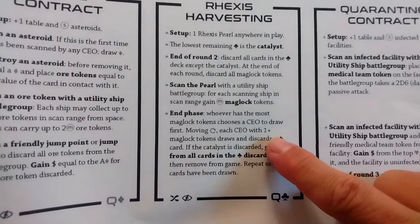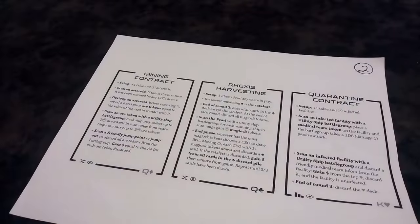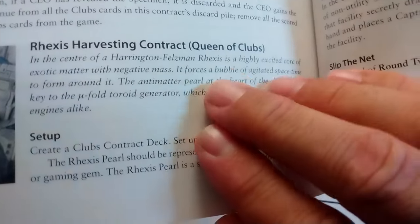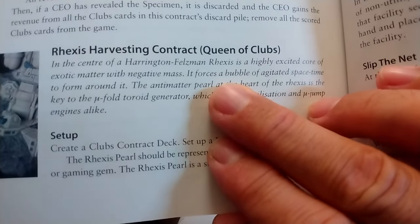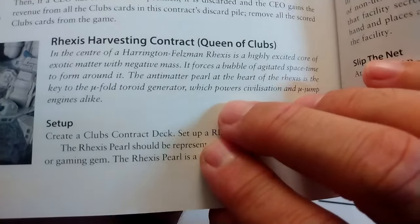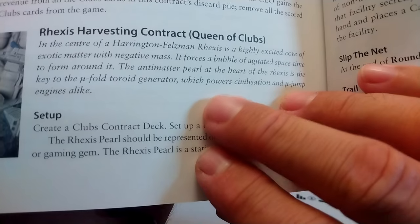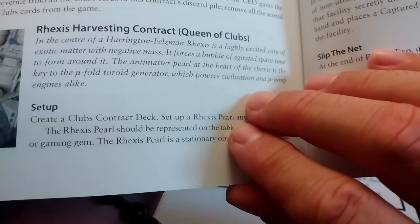This middle contract is called rexus harvesting — it's a little complicated. I want to turn to page 48 of the rulebook to show you exactly what a rexus is. It's a rexus pearl: in the center of a Harrington-Felsman rexus is a highly excited core of exotic matter with negative mass. It forces a bubble of agitated space-time to form around it. The antimatter pearl at the heart of the rexus is the key to the null-fold toroid generator, which powers civilization and null-jump engines alike. This is the spice.